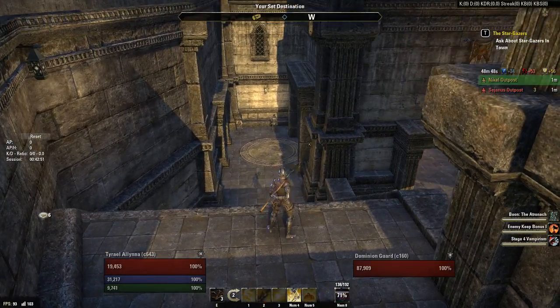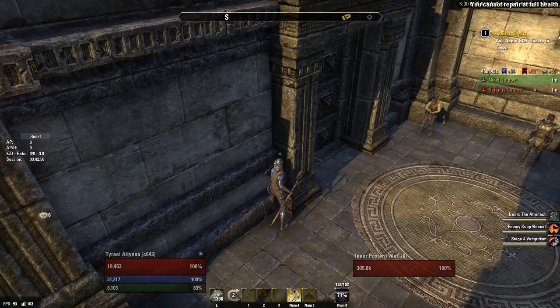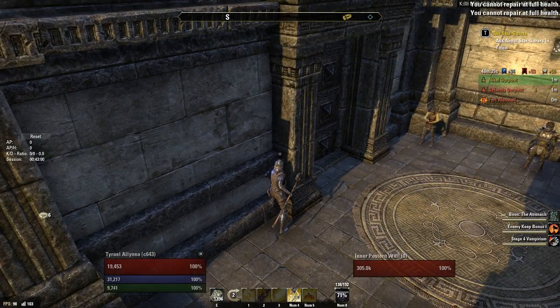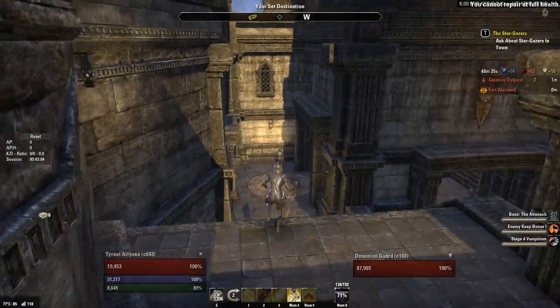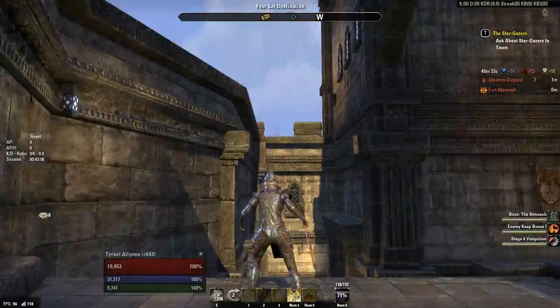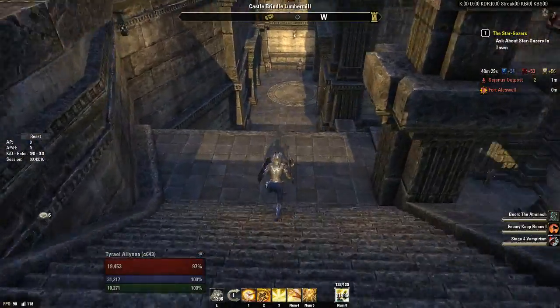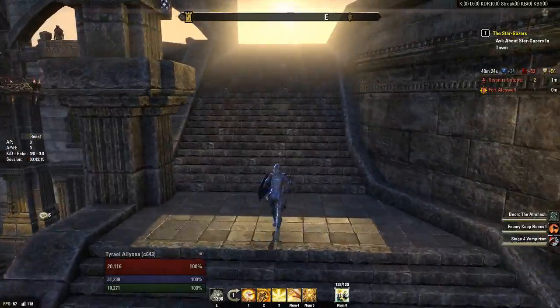If nothing's going on and you're just waiting for them to come up here, try and repair the wall. If they're not tagging it constantly with ballista fire, just close it on their faces. The whole point of this is to buy time for the rest of the faction to come and clear out the keep.